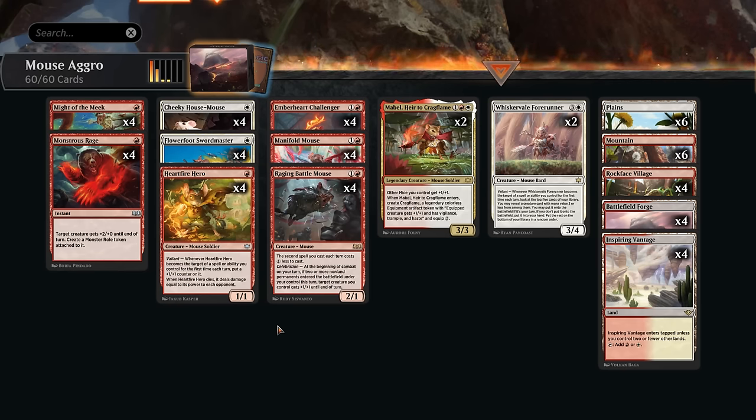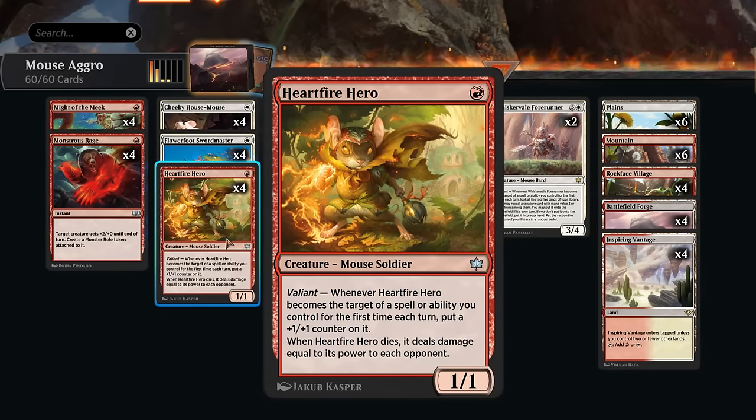Today we're taking a look at a red-white mouse aggro deck featuring the new Valiant mechanic. Heartfire Hero, for instance, is a 1-mana 1/1 with Valiant: whenever the hero becomes a target of a spell or ability we control for the first time each turn, put a +1/+1 counter on it. It's somewhat similar to the Heroic mechanic, but it also triggers off abilities and only once each turn. And when the hero dies, it deals damage equal to its power to each opponent.